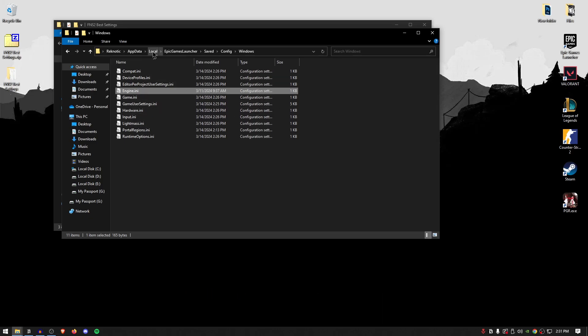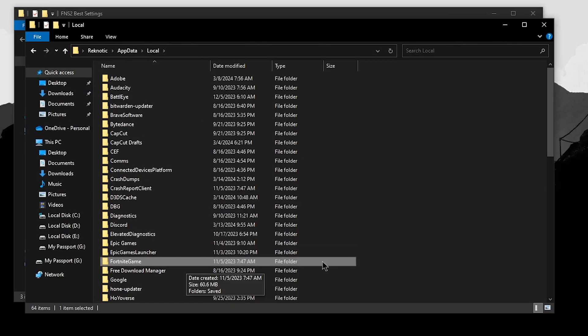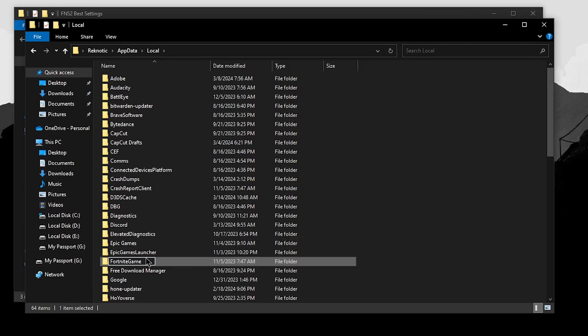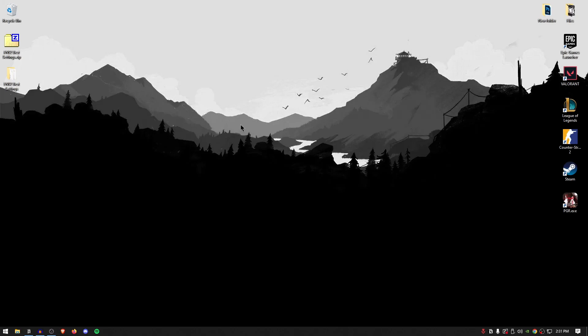Once done, go back to the local folder and find the Fortnite game folder. To reset the Fortnite config, right-click on it, click rename, and add a '1' at the end, then hit Enter. Fortnite will not be able to access this and will generate a completely new config file. Now close out of this and launch into Fortnite so we can apply the best settings.